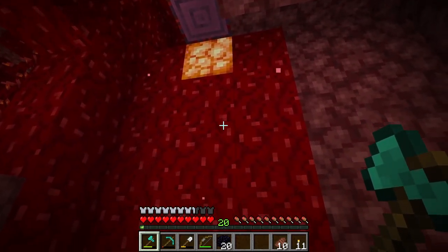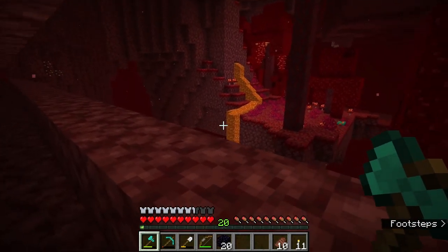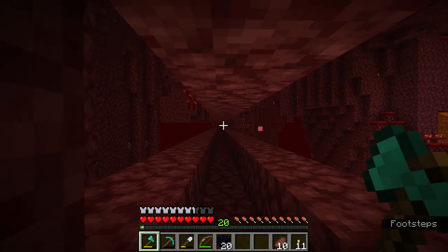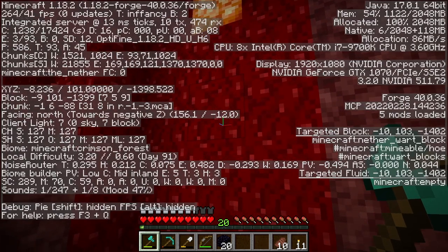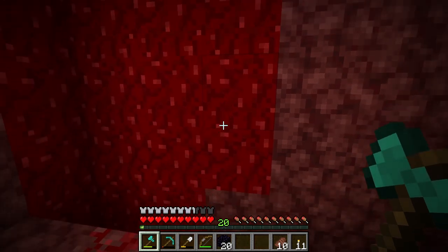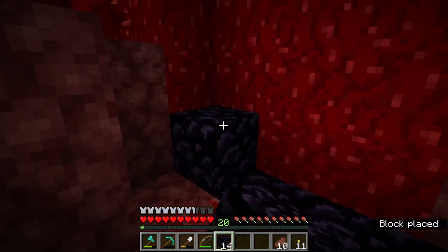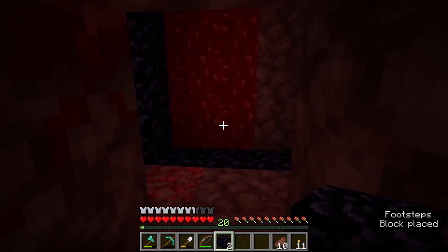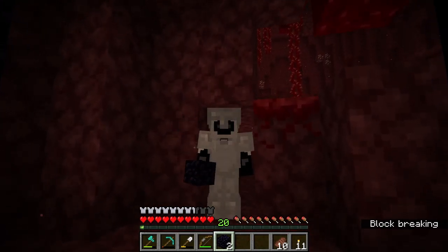Well, we made it — all the way down to the end here. That turned into more of a 1400-block bridge versus a tunnel, but it works. We are all the way out here and the Z coordinate is minus 1398. This is roughly where I want to start building our next big area. So let's build a nice big nether portal. But we're not going to light it — not yet. I have a few things I want to do first.